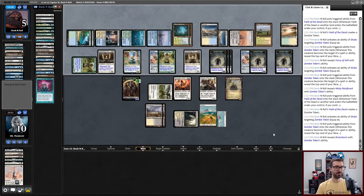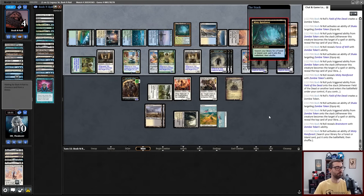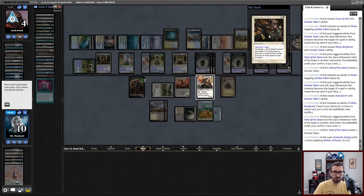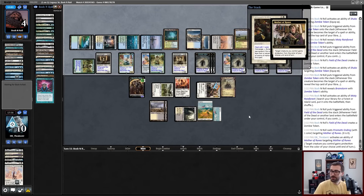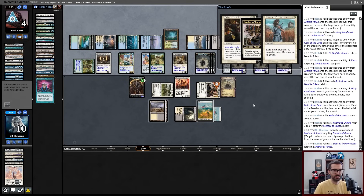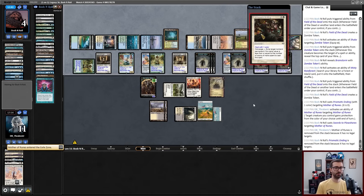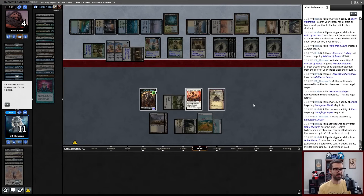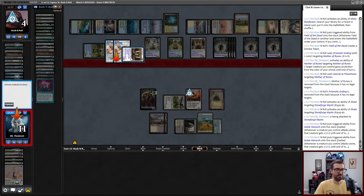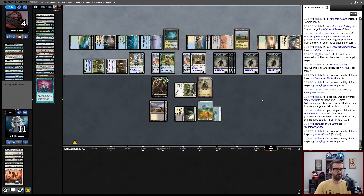Something is about to happen — it is fetching, which re-triggers Field of the Dead, which means that the Shukos can activate more times. Prismatic Ending targeting Mother of Runes — I will attempt to save Mother of Runes. Brian can now use multiple copies of Swords to Plowshares to take out Bowmasters and Flickerwisp or Bowmasters and Mom, which we are going to see. So at this point I can go ahead and F6. There is a Stoneforge Mystic attack with a 5/4, and I am facing down a lot of power. I have 3 in the air that is invalidated by this — I think I'm going to take a chump block of some kind.